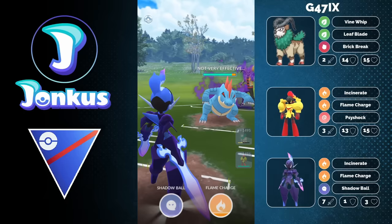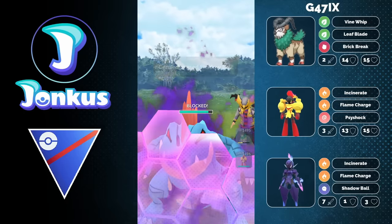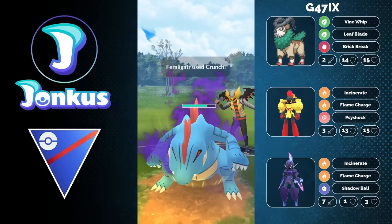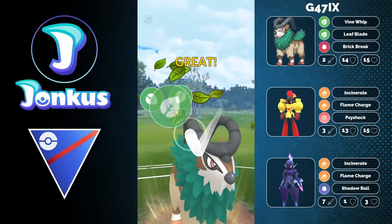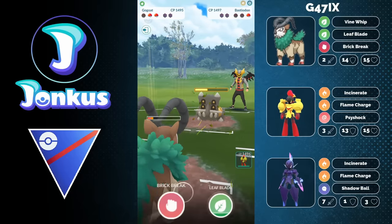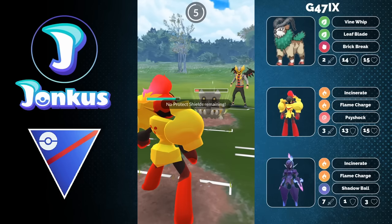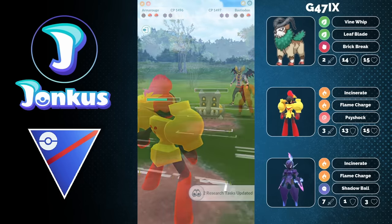Still did a ton of damage, and they have a Feraligatr in the back. Better to go for Shadow Ball — you wouldn't have been able to go for a double Flame Charge anyway. The opponent goes for a charge move, you want to use a shield — it's going to be the Crunch. You can actually outspeed them to the next charge move, but you get the defense drop on Go-Goat. This might be a problem as the opponent might be able to knock you out in time, but you can still reach Brick Break. Very, very close — it is not enough. Force-swapped into Armor Rouge, but they go for Flamethrower rather than Stone Edge, and you can win this one.